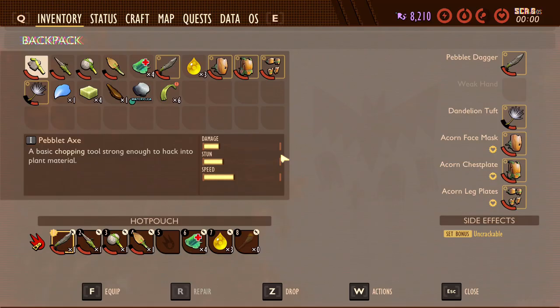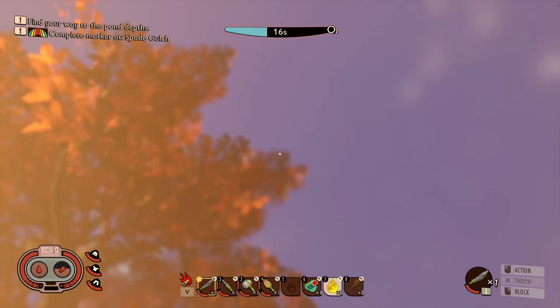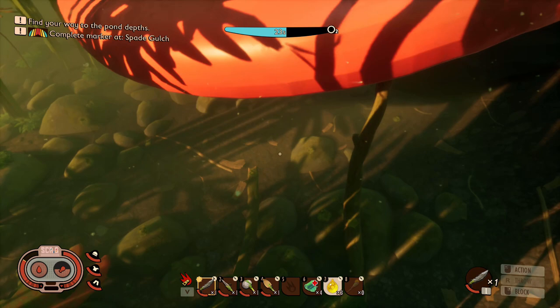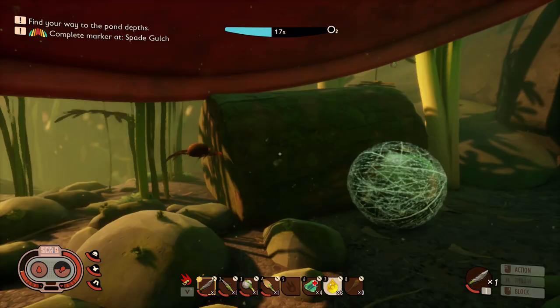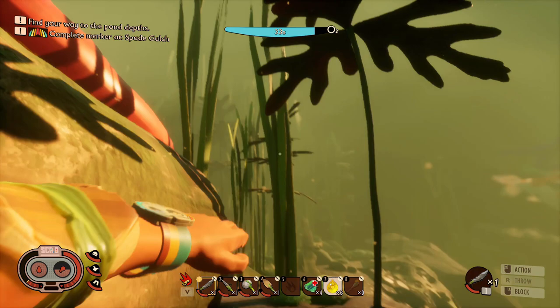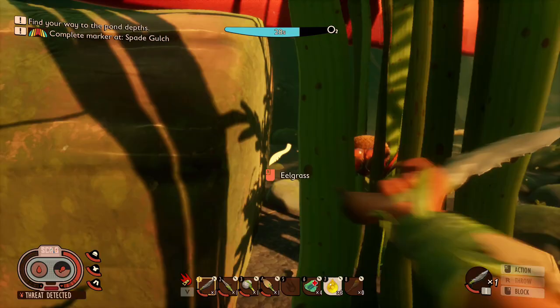We need more of those bone things from the water boatmen - we need four of them and then we can craft the fins, which will be really helpful especially in combat underwater because you'll be able to move a bit quicker. I wonder if there's anything under the frisbee - anything good? Nada. Obviously this is still in a test build, so things might change - things will get added, things will get removed. There'll be a lot of changes by the time it actually comes to release.